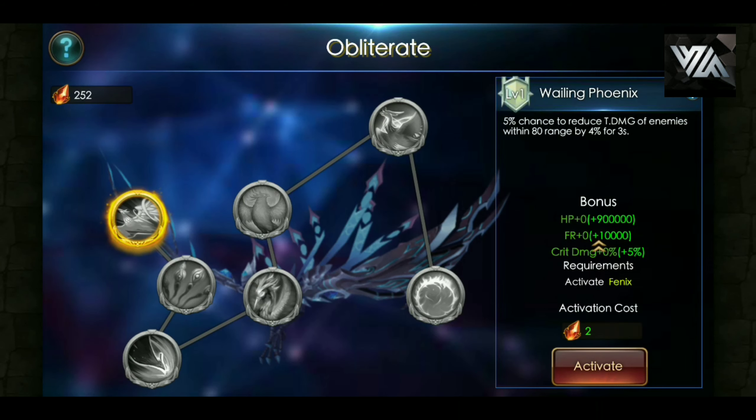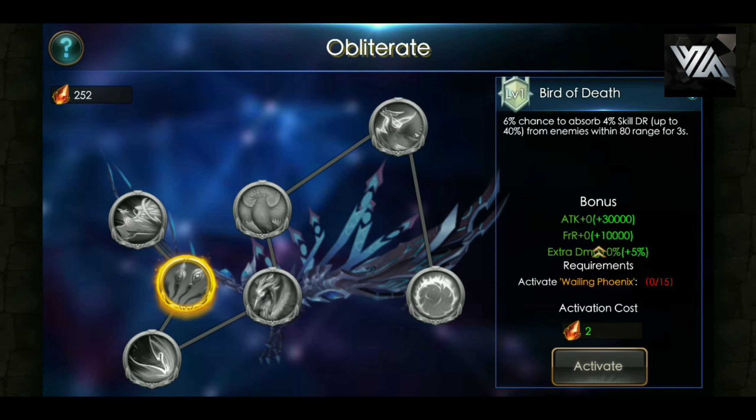Let's take a look at the Divine Talents. First one: Wailing Phoenix — 5% chance to reduce total damages of enemies within 80 range by 4% for 3 seconds. Bird of Death: 6% chance to absorb 4% skill DR, up to 40%, from enemy within 80 range for 3 seconds. This is just the base.